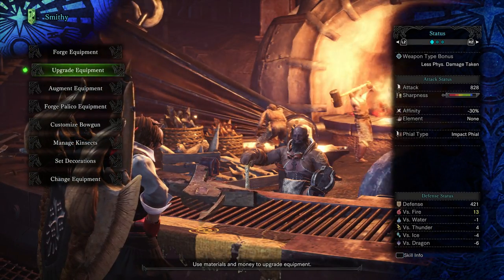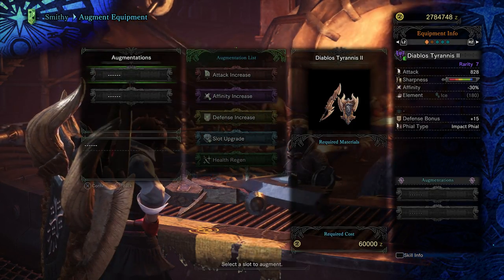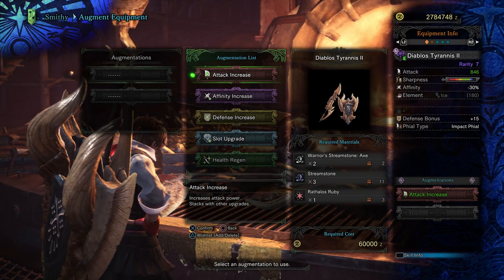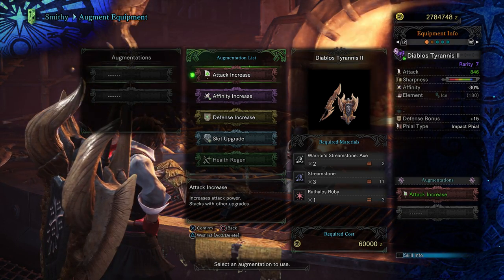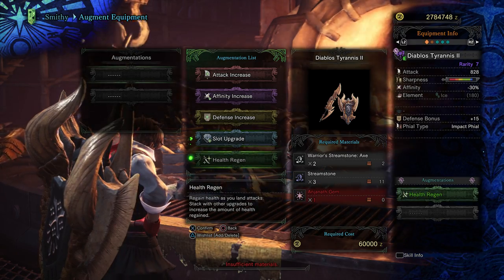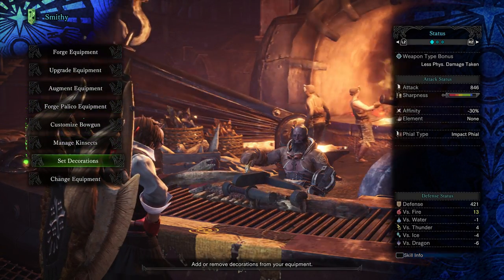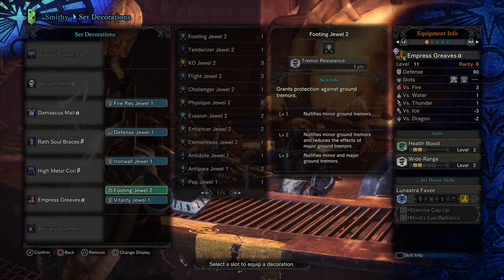Alright we've made that, now let's go ahead and augment it. I was mistaken — I thought each warrior streamstone for axe equaled one augment, but that is not the case. You can see I need both of my axe warrior streamstones, three regular streamstones, and a Rathalos Ruby if I want an attack increase, which I do. It goes from 828 to 846. I could also get an affinity increase, defense increase, a slot upgrade, or health regen, but I want that attack.